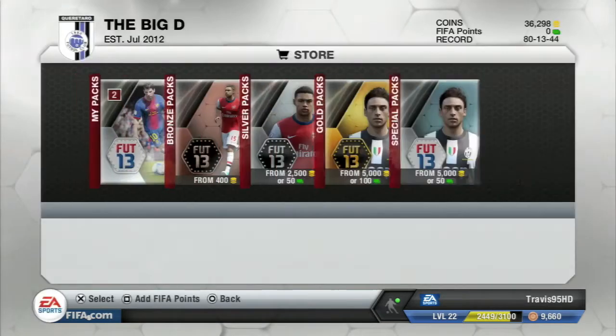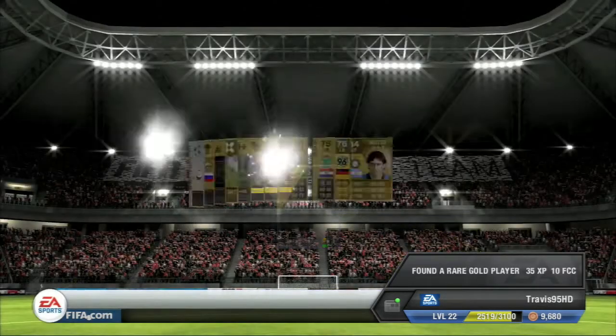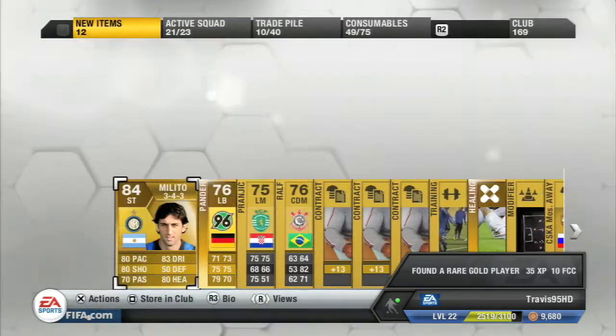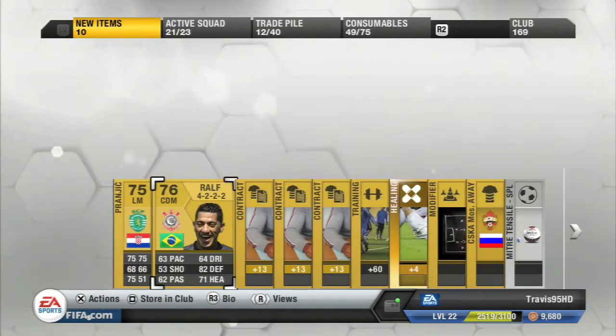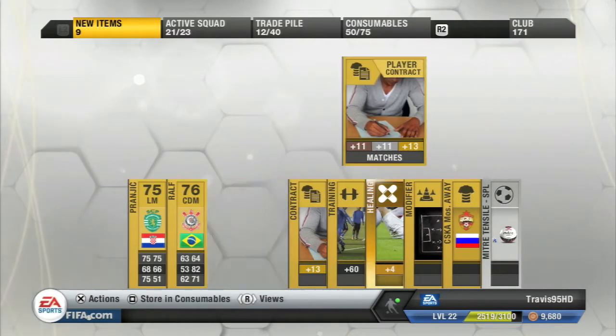How's it going everyone, TravisNA5HD here. Welcome to a little bit of trading and pack opening. In the first pack we open, we get Diego Malito, and that's pretty much it.